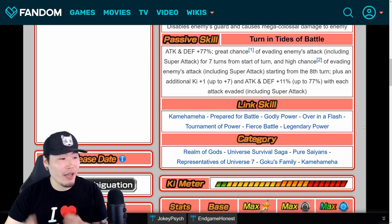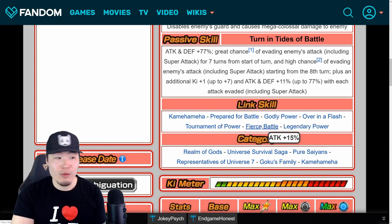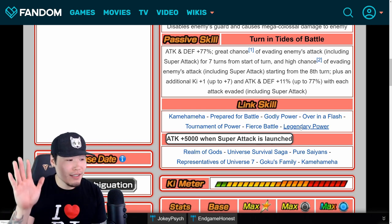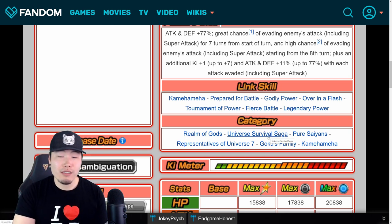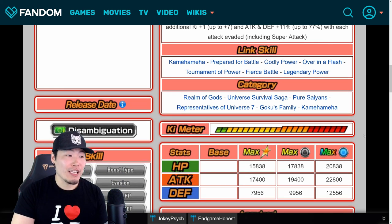His link set: Kamehameha, Prepare for Battle, Godly Power, Over in a Flash, Tournament of Power, Fierce Battle, Legendary Power. It's a really, really good link set. Prepare for Battle — a ton of units have that. Over in a Flash and Tournament of Power means running him with Super Saiyan Blue Caulifla Goku, for example, they'll generate so much ki for each other. Fierce Battle is of course essential. He has six categories: Realm of Gods, Universe Survival Saga, Pure Saiyans Represented in Universe 7, Goku's Family, and Kamehameha — some of the best categories in the game. He's going to be a huge addition to some of the strongest, most OP categories.